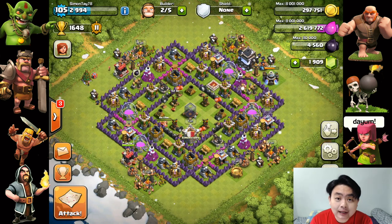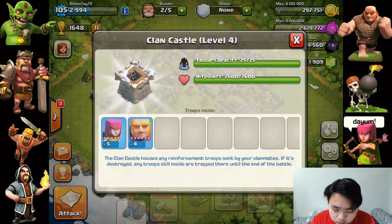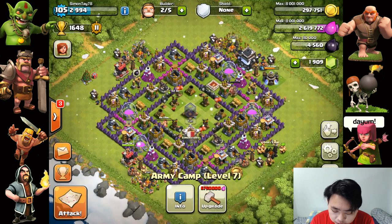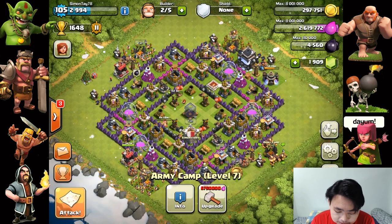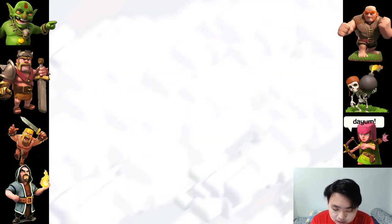Let's get down to the attack. In the clan castle at level 4, I've got a couple of Archers and a couple of Giants. In the army camp I have: 10 Wall Breakers, 12 level 5 Giants, 20 Goblins, 8 Wizards, 30 Barbarians, and 58 Archers. This is a basic attack without any air units, at trophy level 1648.